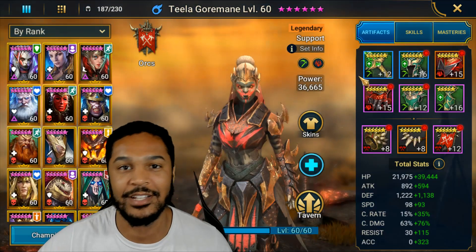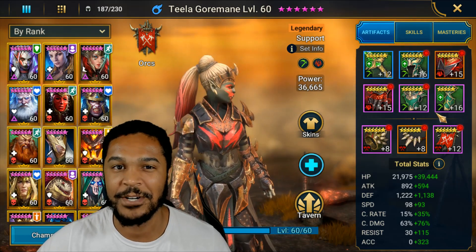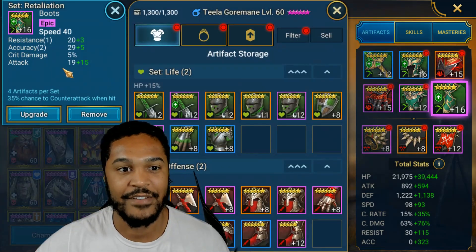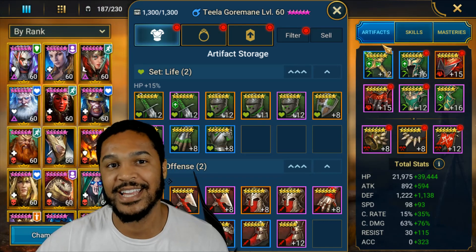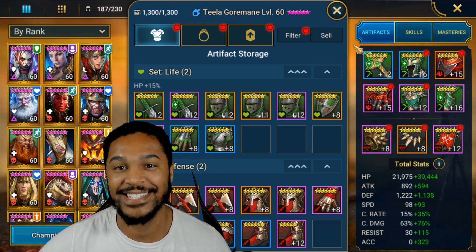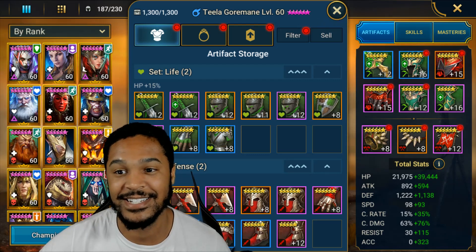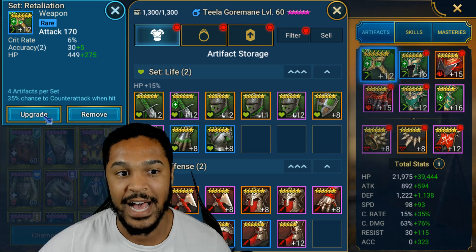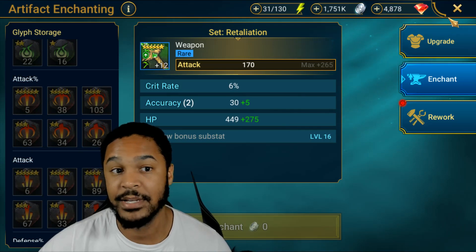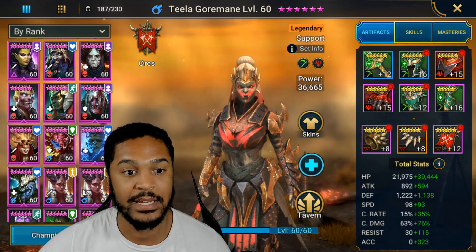I also built Tila Gourmain for those who are interested. I actually like her now since she got her semi-pseudo buff. She's still not that great, but I put her in a counter attack set — the 35% chance to counter attack when hit — and now that she has the increased ability on her A1 where she can steal two buffs, it actually works pretty well against certain bosses and dungeons, and she's halfway decent in arena too.